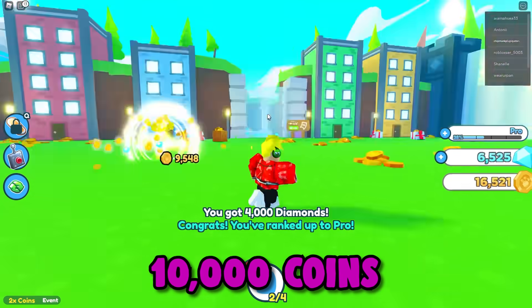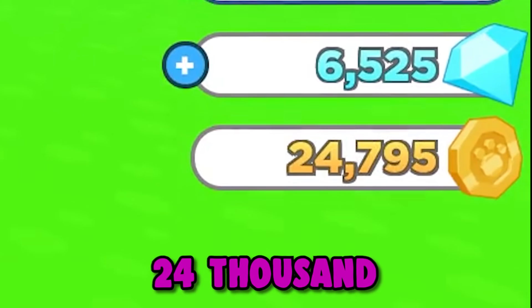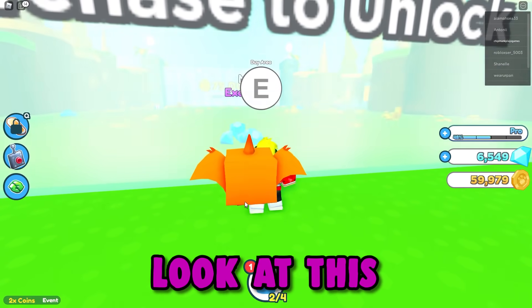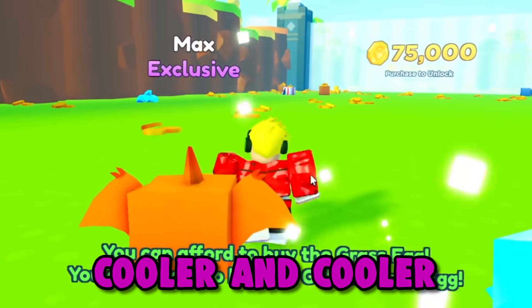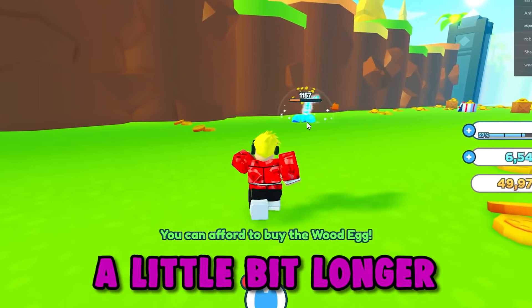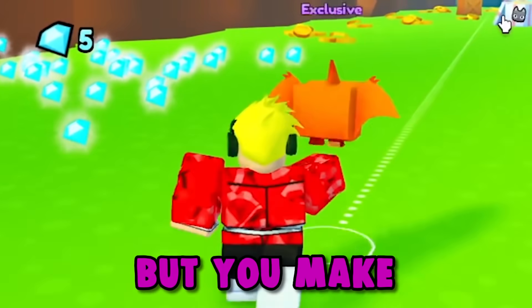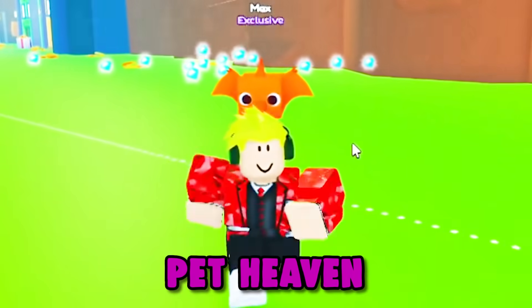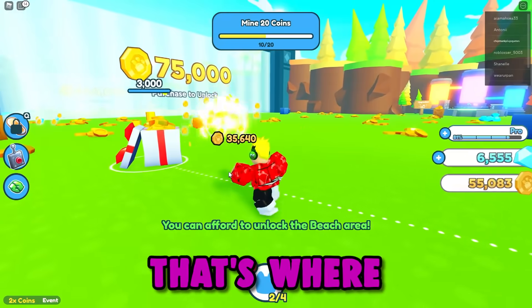We need 10,000 coins to unlock the next stage, and I have 24,000. Okay, let's go to the next stage. Buy area. And guys, look at this — every new area it just gets cooler and cooler, but it also gets harder and it takes a little bit longer to unlock coins, but you make way more money. So we wanna get right to the end, and I heard there's like a pit heaven at the end — that is my goal, that's where I wanna unlock.